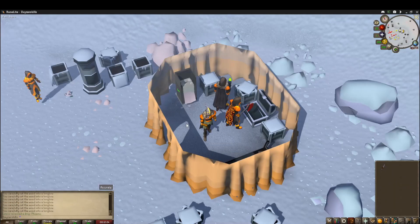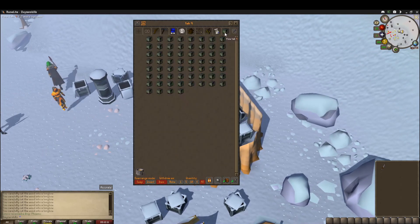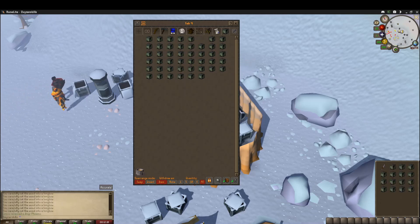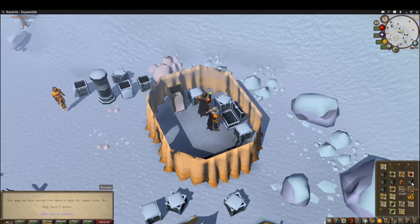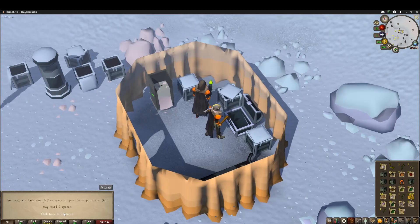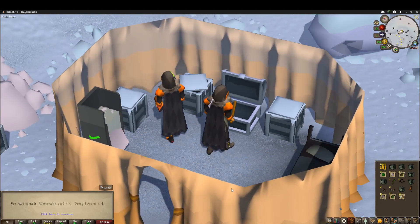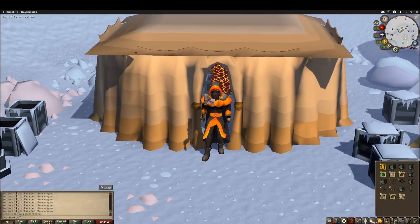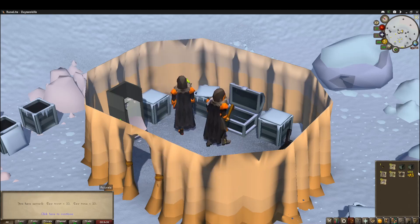We just finished up 200 KC of Wintertodt. Let's crack open these crates and see if we got any good loot — we'll do 15 at a time until we empty these out. Nice, we finally got a new piece: the headpiece! That's lit. Another 15 — yes, that's what I'm talking about, we got the legs! We almost completed the full set, I think I'm just missing the boots now. And done.